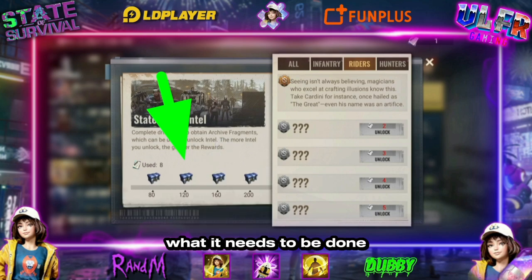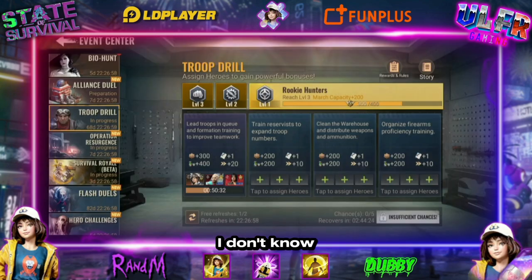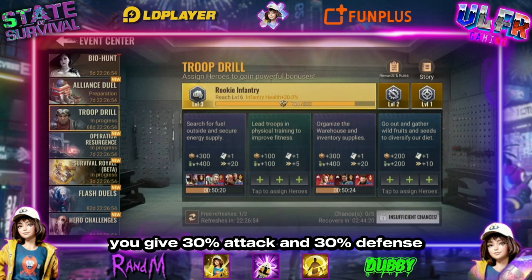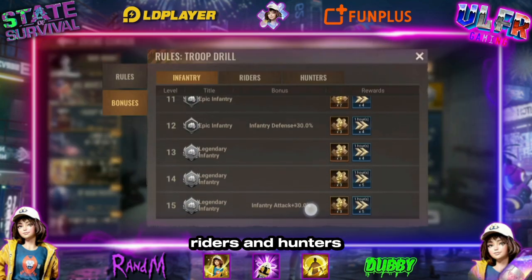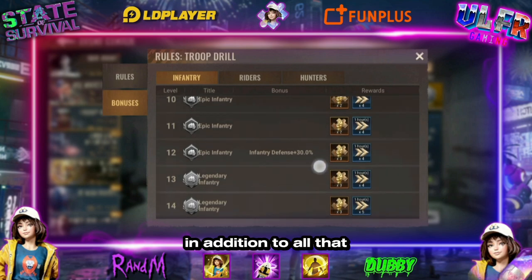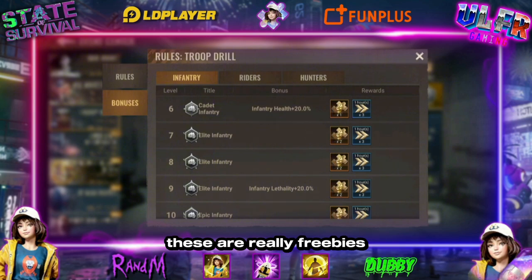You get 30 attack and 30 defense, 20 lethality and 20 health on infantry, riders, and hunters. In addition to all that, you get a march capacity of 200 troops. These are really freebies and you should go do them.